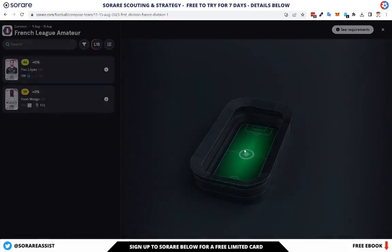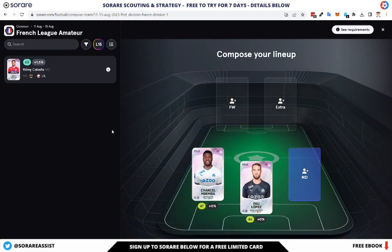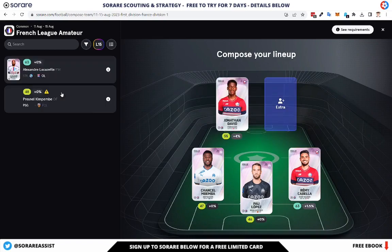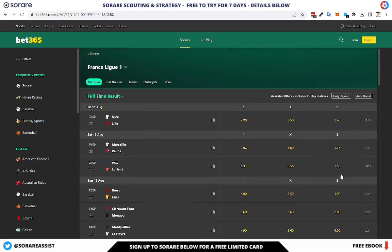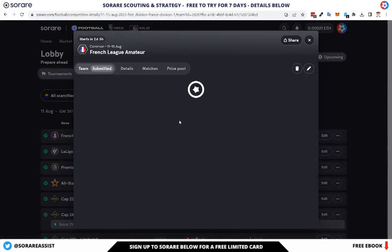So that's done. Lopez in goal and Embeba in defense - a nice Marseille stack with a decent fixture. Cabella for Lille with Jonathan David up front, and Lacazette joining him in the front two. For captain, looking at the odds: Lyon are 2.40 and Lille are 2.55 both away. I'm going to go with Lacazette as captain. Confirmed - that is my team picked.